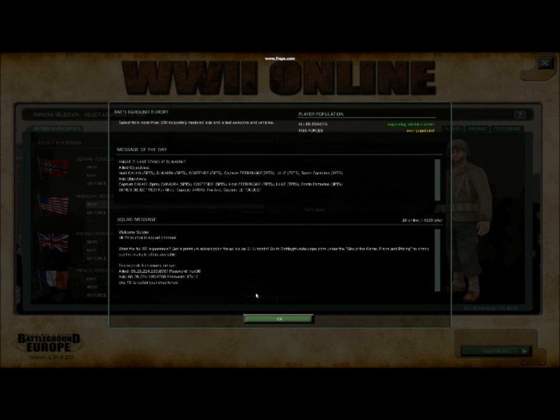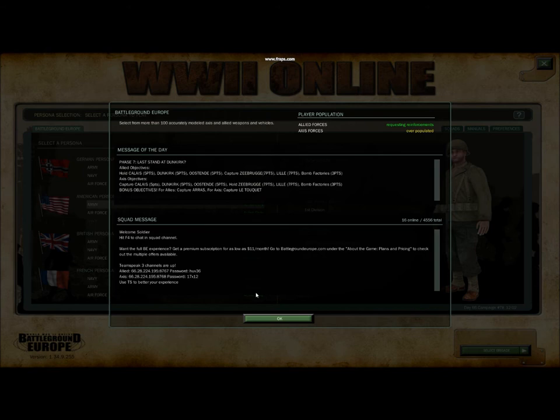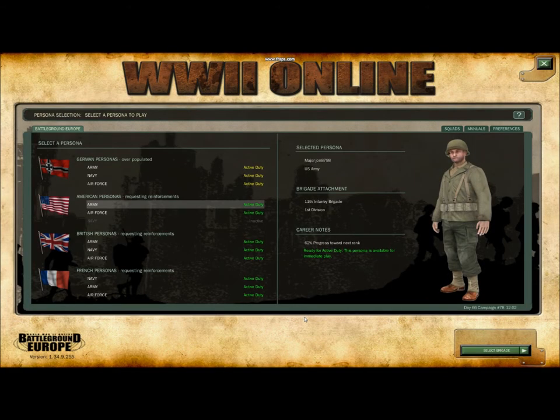Once you're allocated to your squad, you'll find that some squads play solely for one side, while others will switch sides every couple of campaigns. No matter which squad you're assigned to, you will be able to play on both sides for your first five days. After that, you can choose to remain with your squad and confine yourself to that side, or if that doesn't appeal to you, you can leave and continue playing for both teams, or find another squad that plays for the faction you want. So once we clear that screen, the first choice we have to make is which side are we going to fight for — the Axis or the Allies?